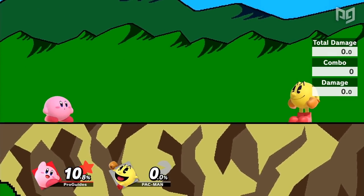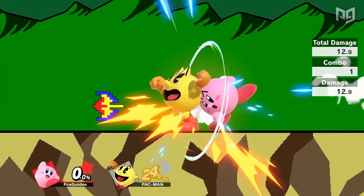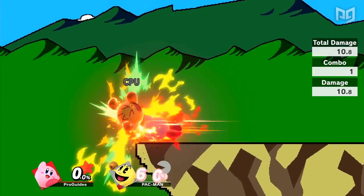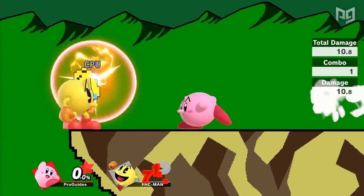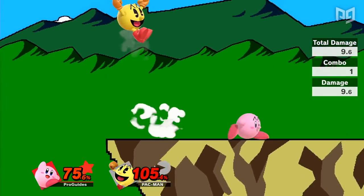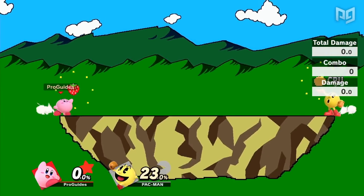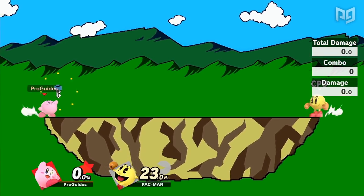Pac-Man's neutral B is Bonus Fruit, which lets him choose from many items with different abilities. Kirby can do the same, which opens up many possibilities. He can start great early percent combos with the Galaxian ship, confirm kills with the bell, break zones with the key, and much more. In the Pac-Man matchup, Kirby can use his fruits to break Pac-Man's hydrant from a safe distance, and camp back against another campy character.